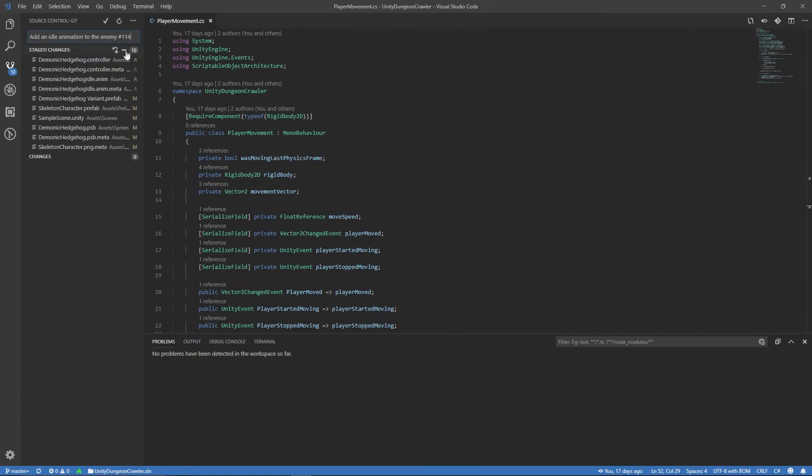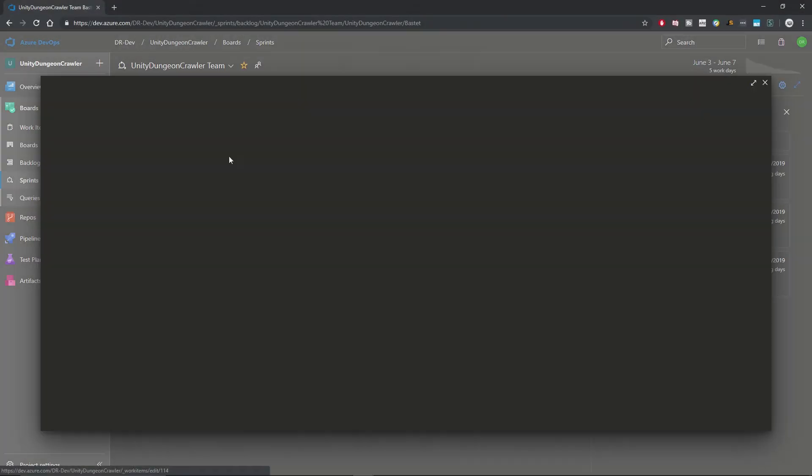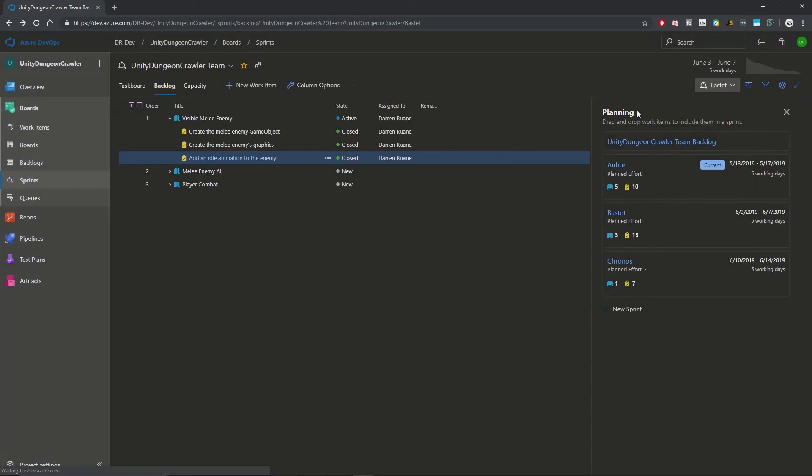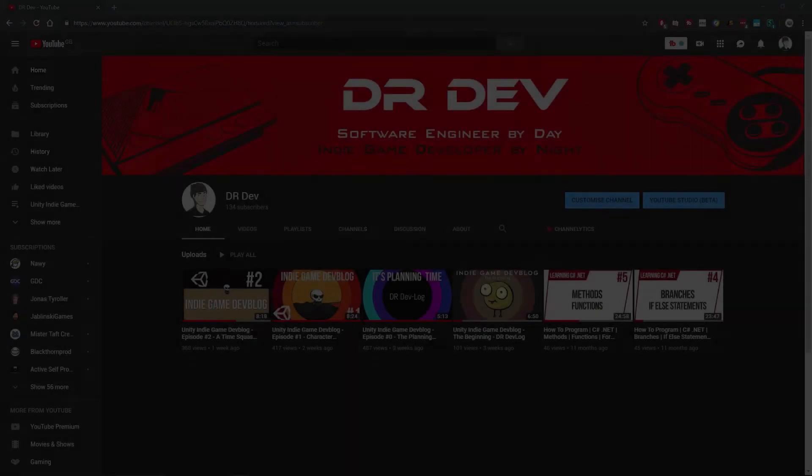With that done, it was time to check my changes into Azure DevOps and mark the associated task as complete. This was sadly all I had time for this week, but next week I plan to get this little guy animated while walking and maybe get started on some basic combat as well. I hope you guys enjoyed this video — if you're not already subscribed, subscribe now and hit the bell button to stay up to date with my latest devlog episodes. Thanks very much for watching, and I'll catch you next week!